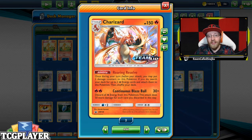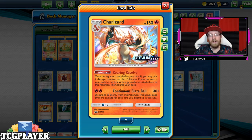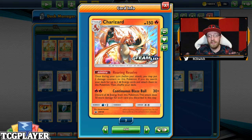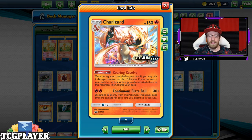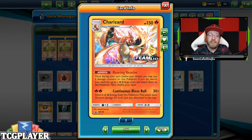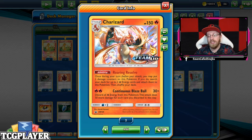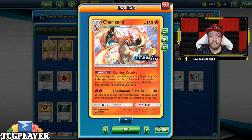What is up guys, I'm here today with another fantastic deck — a Charizard baby Charizard in expanded. It's quite an interesting deck, definitely worth checking out. The Roaring Resolve interaction puts two damage counters on Charizard and you take two energies from your deck and attach them to your Pokemon. Then Continuous Blaze for two lets you discard every energy you have — 30 plus 50 for each energy discarded — so that's 230 damage, which is quite a lot.